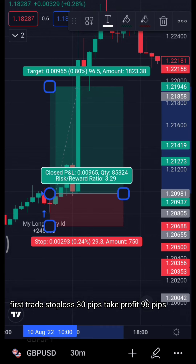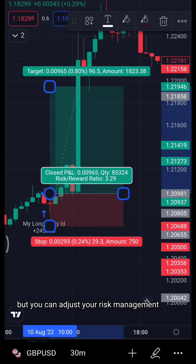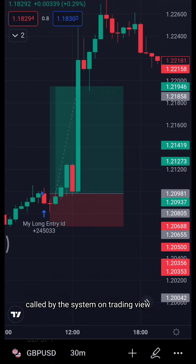First trade: stop loss 30 pips, take profit 96 pips. With these kinds of trades, you always want your risk-to-reward above one-to-two, or worst case scenario one-to-one. Make sure your stop loss never goes above 30 pips to stay within range, though you can adjust your risk management according to your own rules. This is the first trade called by the system on TradingView.